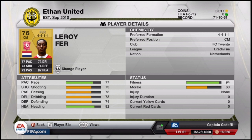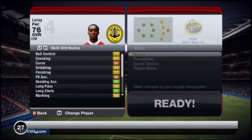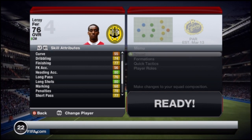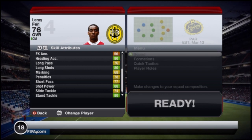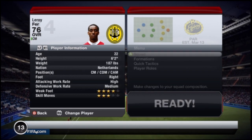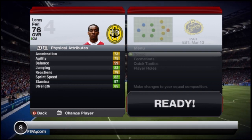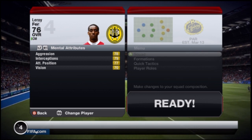He is just an absolute beast. His shot power is good, heading accuracy is good, apart from that it's mostly amber and orange. Four-star weak foot, three-star skills — pretty good weak foot, average skills. The physical attributes are pretty good and the mental attributes are just average.